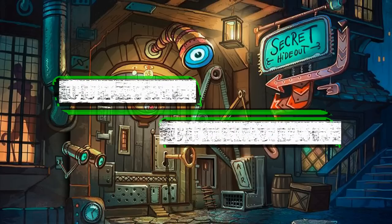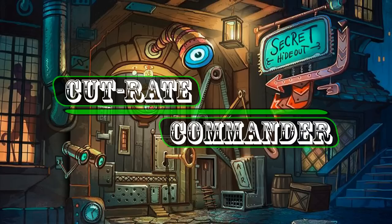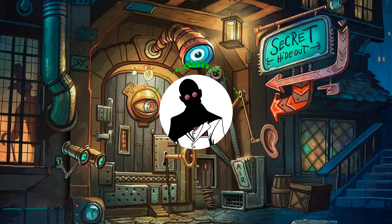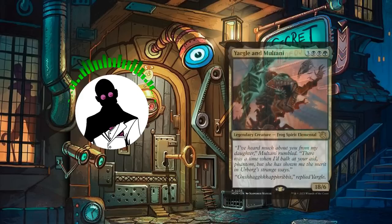Hello everyone, and welcome to another episode of Cutrate Commander, the series where we take a look at low-priced commanders and make budget decks with them. My name is Grazit, and today we'll be looking at a build featuring the legendary Dominarian team-up, Yargle and Multani.